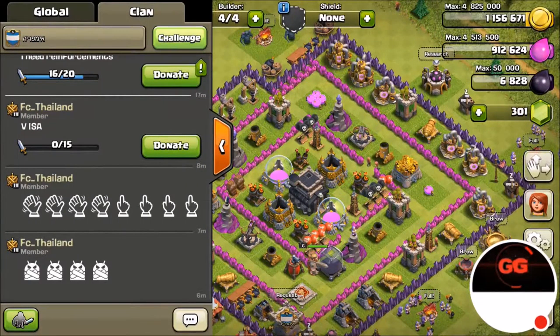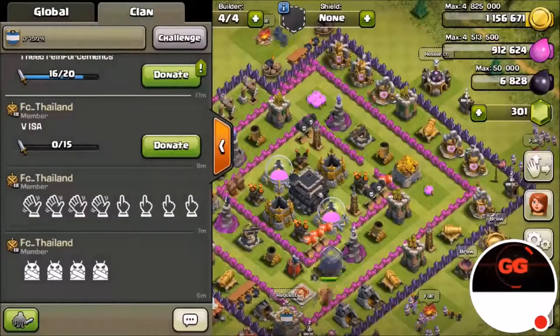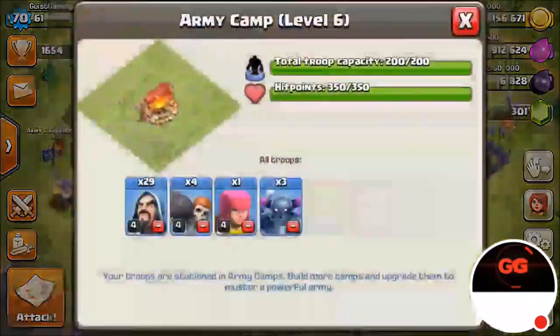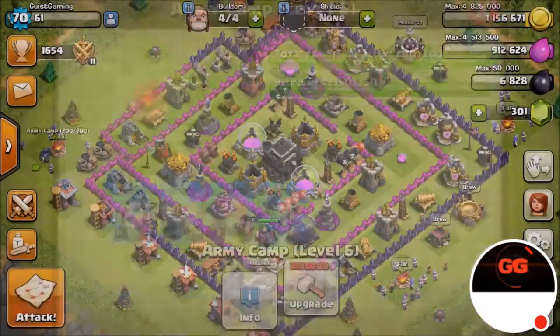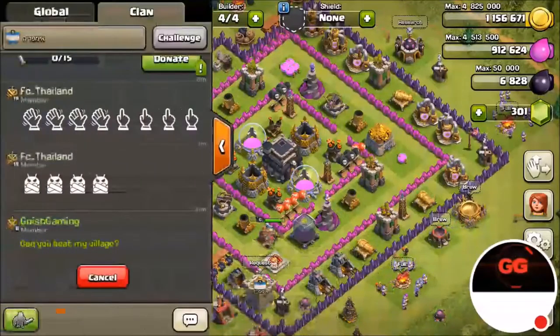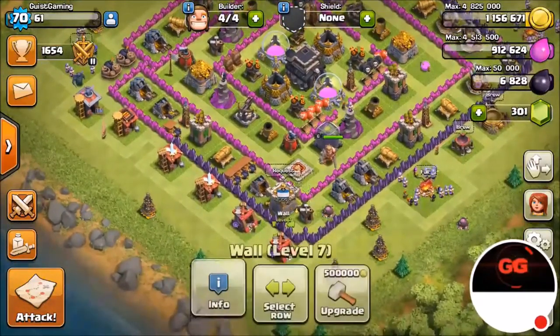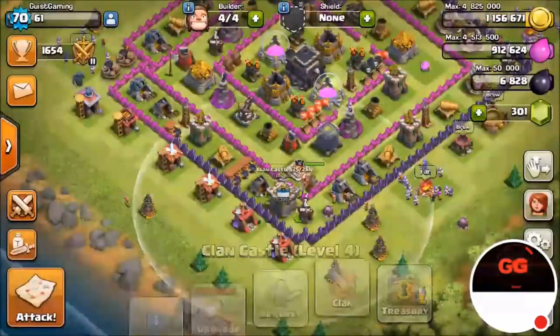Let's see what the clan is talking about and see if we can do a friendly challenge. While waiting, we've got our camp trained up. Today's army composition is three PEKKAs, one archer, four wall breakers, and 29 wizards. While that's searching, I'll go attack. I have five level five giants in my clan castle to start off the attack.